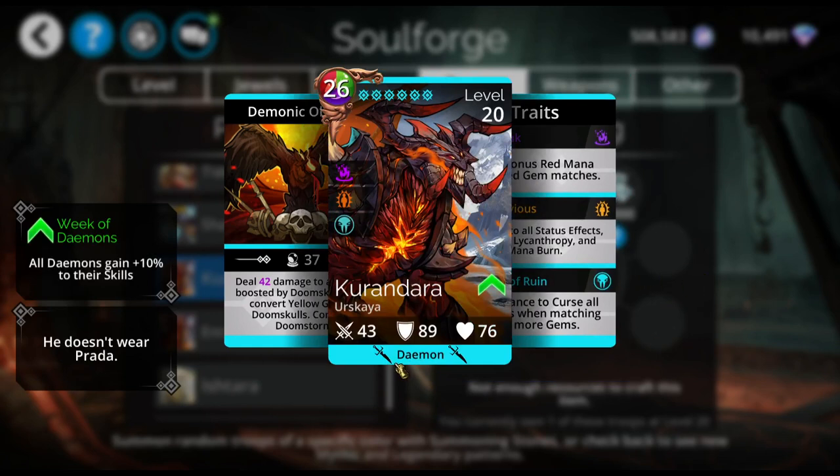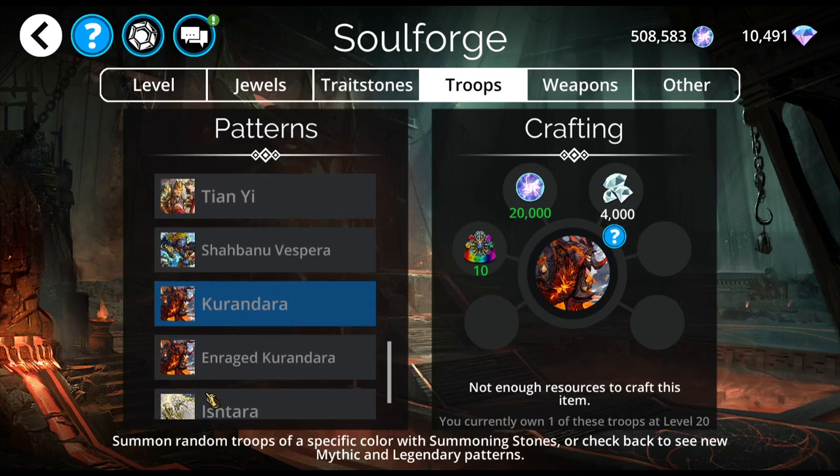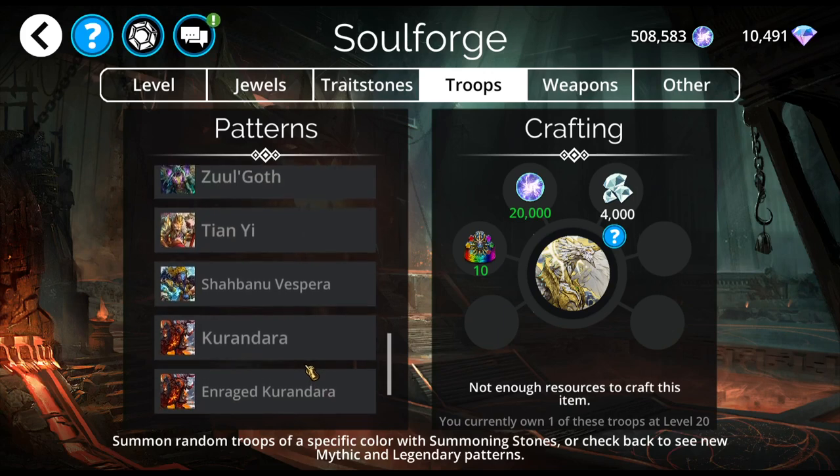So I like Kurandara. It's a very useful mythic. Of these mythics, I wouldn't recommend Tianyi unless you really need him or love the idea of playing with him. Shahbanu I find very useful. Kurandara I use all the time with High King Iron Gut just for that third trait. And Ishtara I've used a couple of times — she's good for events. I really need to play with her some more. I didn't get her when she was released; I managed to get her on a random drop later on. Would I recommend any of these? It depends on your play style. If I had to recommend one, it would be either Shahbanu or Kurandara based upon your goals in the game.